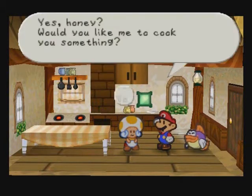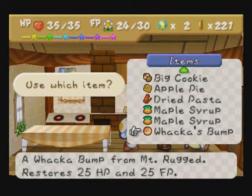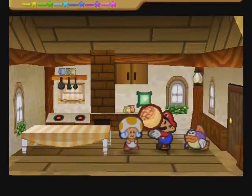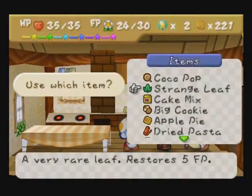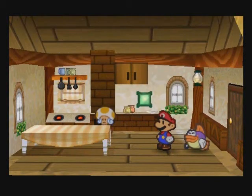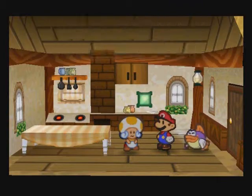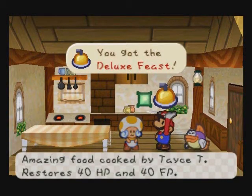I actually have the ingredients for my next meal here, so I might as well make it. We're going to use Wacka's Bump. Don't try cooking Wacka's Bump with very many other things — you almost always get a mistake. But in this case you don't, which is nice. You'll get the Deluxe Feast, one of the best items in the game. There are still some items that heal more, but 40 HP and 40 FP is very good.